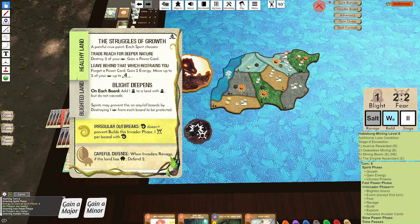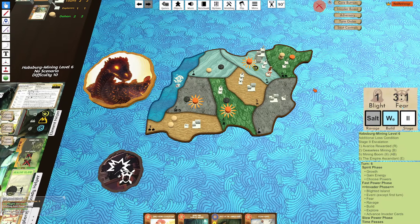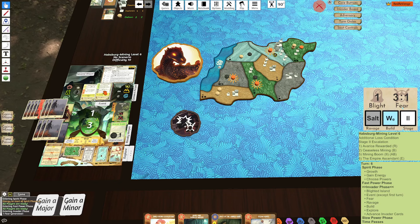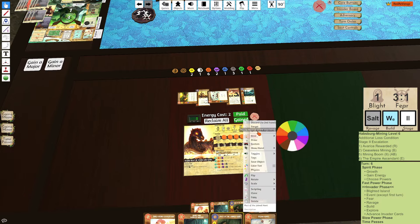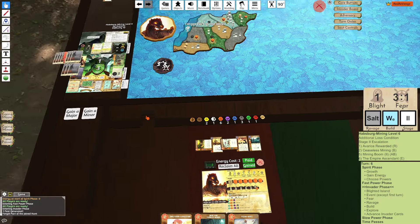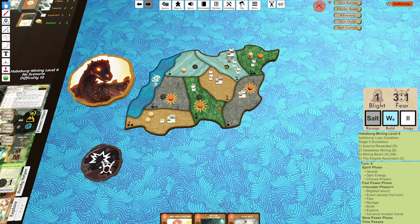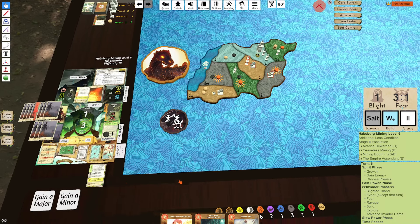We get Struggles of — Irregular Outbreaks! No — so here I am so confident thinking we're not blighting at all and then Irregular Outbreaks means we take two blight. There is a chance we lose off this card. Let's forget a power card — I'll gain two energy and I'll move these presences. It's not the end of the world but it definitely makes this game a little bit more challenging and may be more interesting.